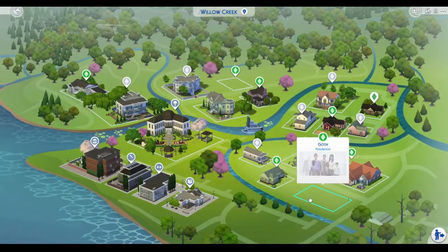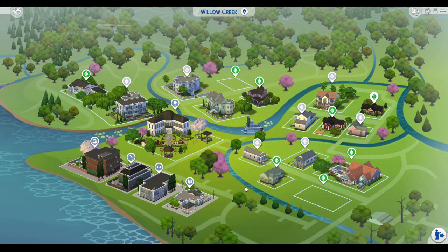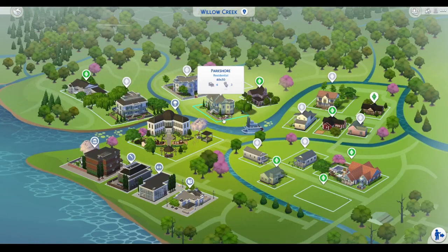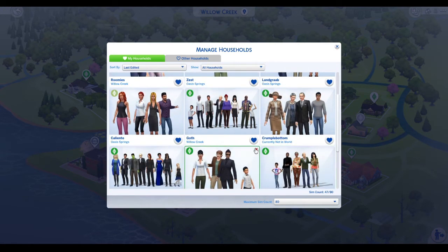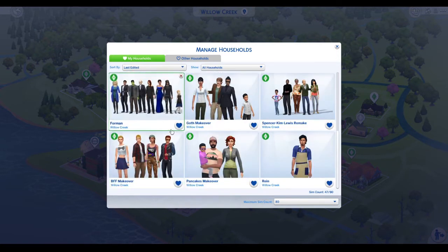One thing I'm thinking is that one of these lots could be a bachelor house for Michael Bachelor — I plan on moving him to university once I get the pack, but that's not for a very long time, so for now I'll keep him in Willow Creek. Agnes will probably get her own house in one of the top-right corner lots. For these two, I'll probably move them there and see what I can do for their house. I've also started making over the other households and want to build a household for the Foreman family.